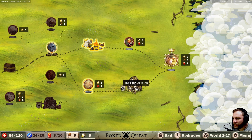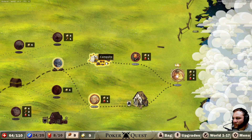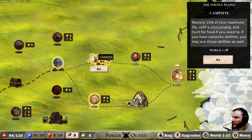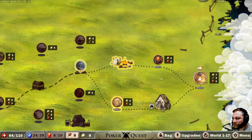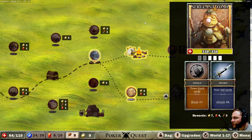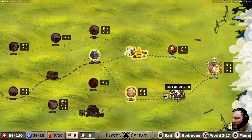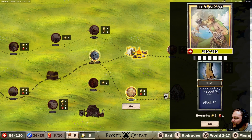The campsite will heal for free, which is probably good. The four suits inn lets you do a couple of different things, or the campsite lets you heal. Looks like there's more ahead — I don't think this is the boss boss. Sergeant Toad — he's got a lot of HP, holy moly! We'll go down here. Any card adding to at least 50 attack — 16, 17 — seems pretty weak.